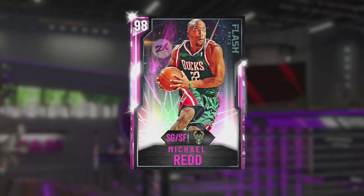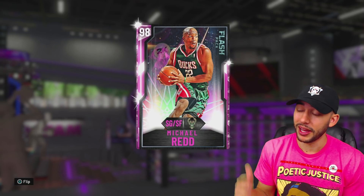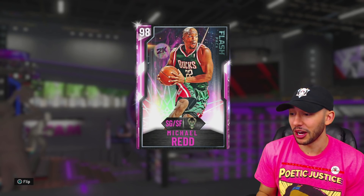Alright y'all, today we got ourselves this brand new 98 overall Pink Diamond Michael Red. So I was going through some of the cards that dropped yesterday, I saw this Pink Diamond Michael Red, I figured that he was going to have a really good release on him, and this is definitely one of the best shooting guards you can get off the auction house right now.